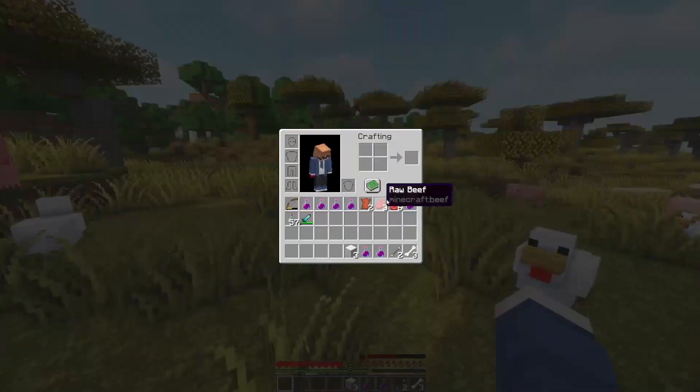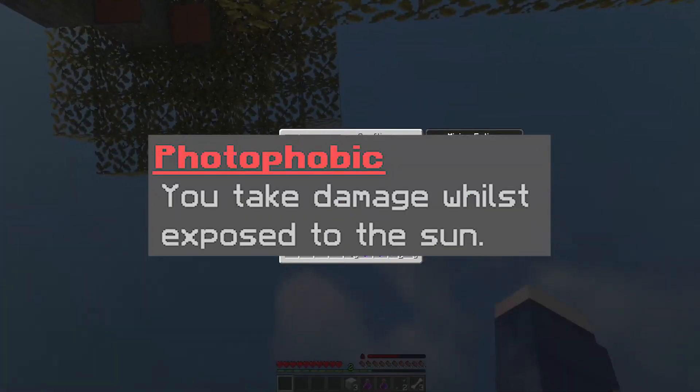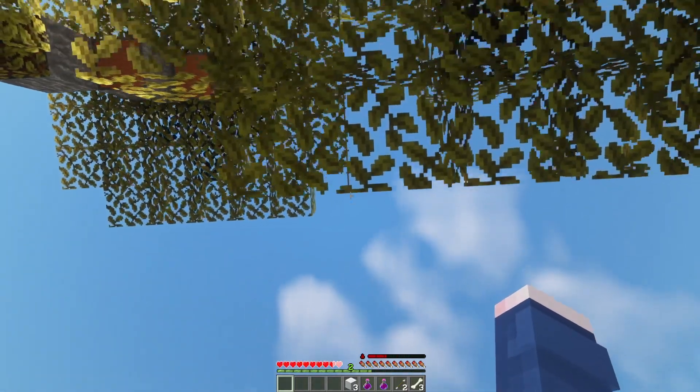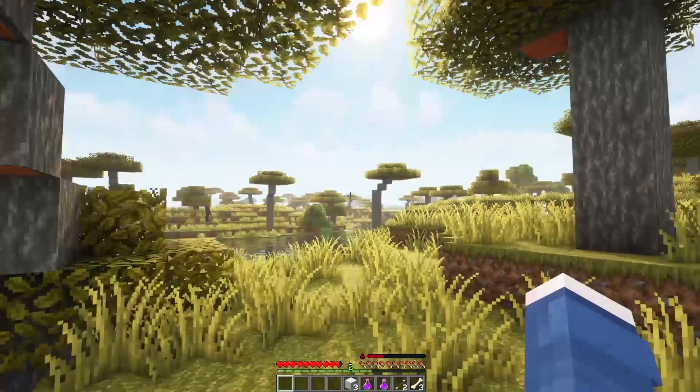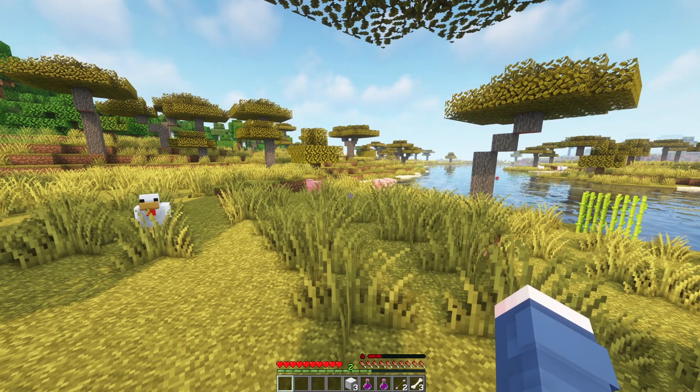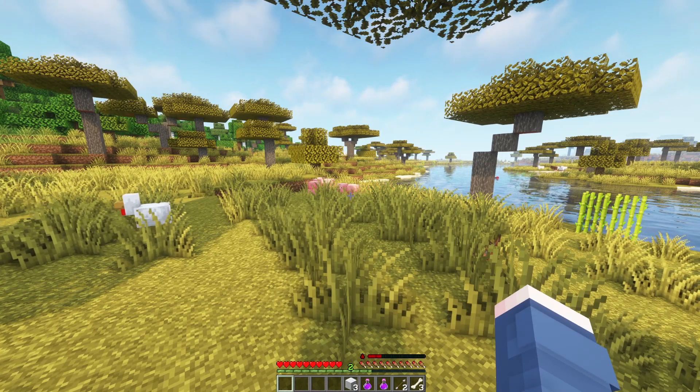Moving into our next ability, we've got Photophobic — you take damage whilst exposed to the sun. This overlaps somewhat with the Used to the Darkness ability which also covers sun disadvantages, but it's listed separately as a disadvantage.